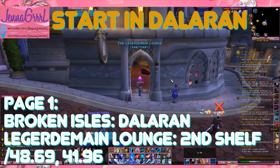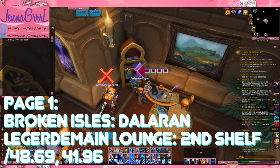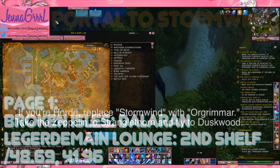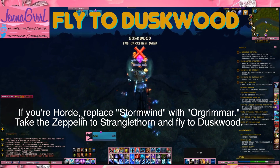The first thing we're going to do is start out in Dalaran. We need to go to the Ledger Demand Lounge and the first page is on the second shelf of this bookshelf. Now we need to take a portal to Stormwind and fly over to Duskwood.